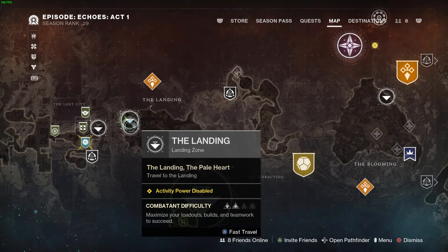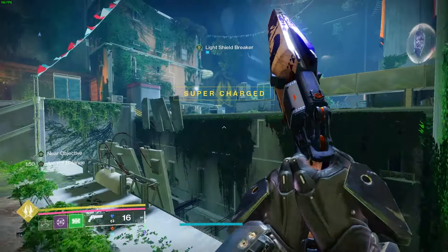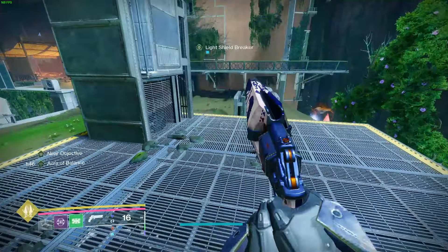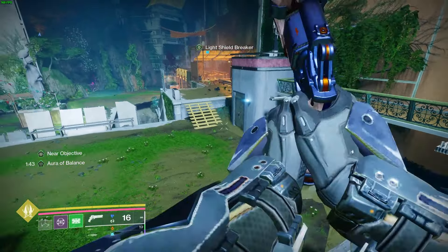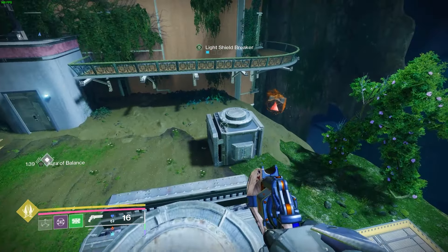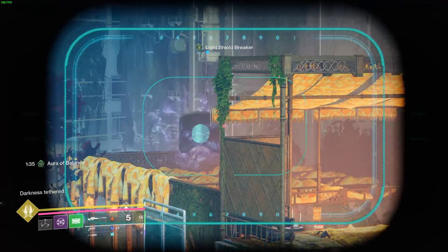The next paranormal activity is going to be found in the Forgotten Deep lost sector, which is in the Landing. Once you commune with the ghost, jump ahead onto this platform. Then jump onto this taller little event-looking thing — I do mess up the jump here but don't worry — and you'll see the red cube to the right and the blue cube to the left.